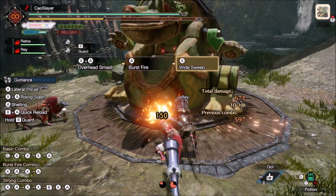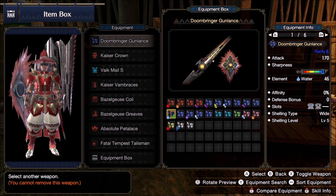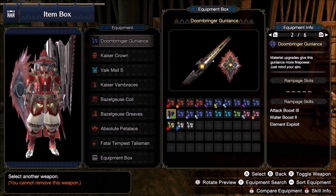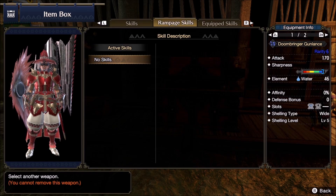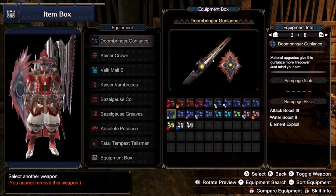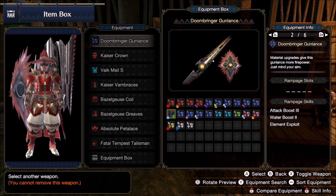Never go for elemental in a normal gunlance setup. For wide, elemental is way better, but we have the problem that the only elemental gunlance with Wide 5 is Almudron's gunlance. Almudron also comes with Elemental Exploit, which is an additional 15% to elemental damage when you hit elemental hitzones of 25% or more. It is basically the best elemental gunlance in the game.